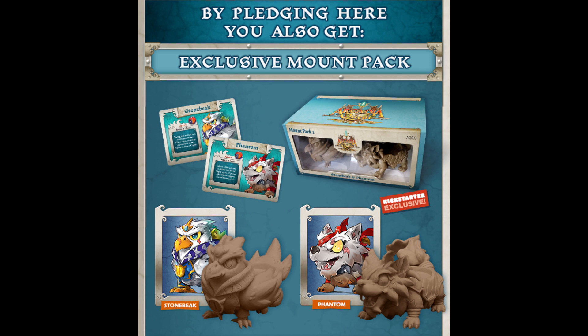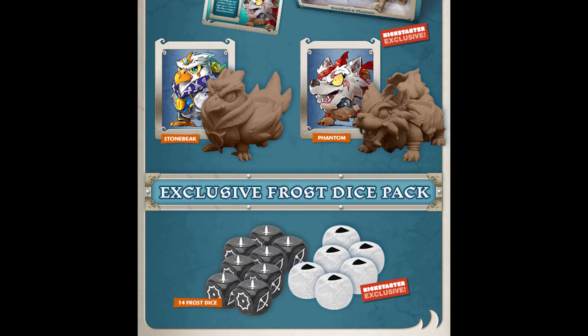Here are the exclusives — you get two exclusive mounts, the Stonebeak and the Phantom. You can't get those anywhere else at retail; this is the only Kickstarter-exclusive item. Besides that, there are also some dice — the Frost Dice Pack — and they're pretty cool too.